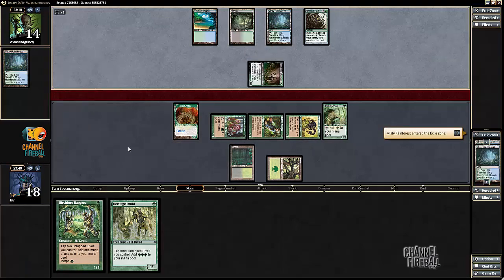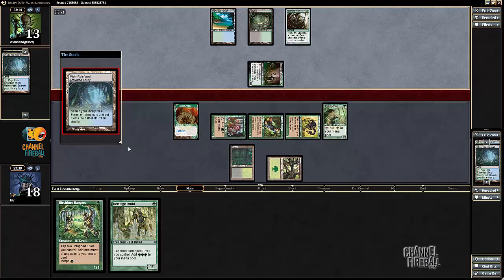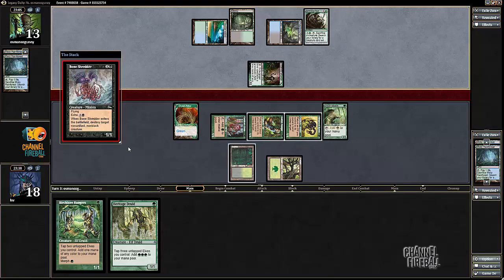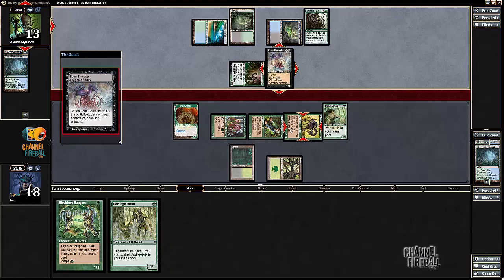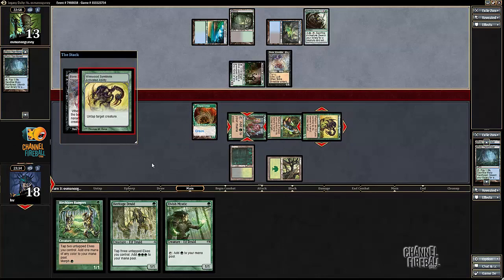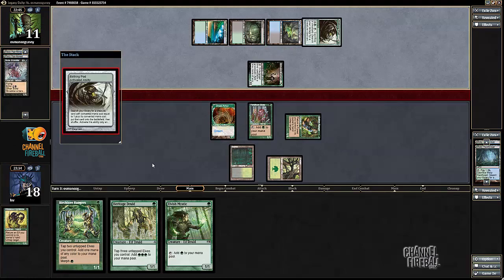What can we get with Birthing Pod that's insane? We'll find out soon enough — Misty Rainforest, and pretty firmly BUG colors. This looks like a three-drop into Birthing Pod. That can't be good for me. Wirewood Symbiote is about to get shredded. I think I'll return Elvish Mystic. My opponent's probably going to pod away Bone Shredder and get like a Redcap or something — there's probably some sick Legacy card that's not legal in Modern that's just going to wreck me.